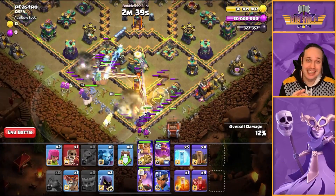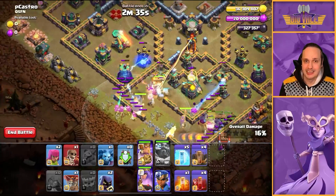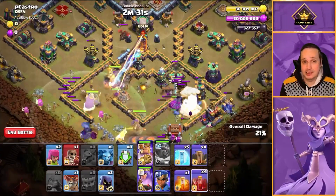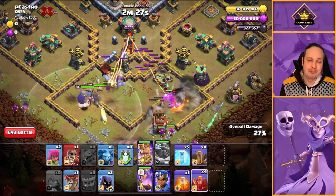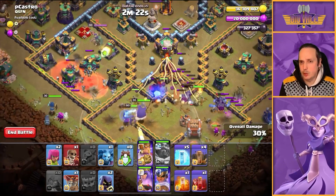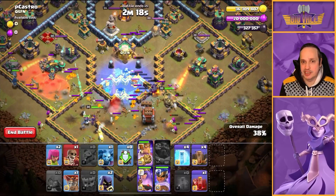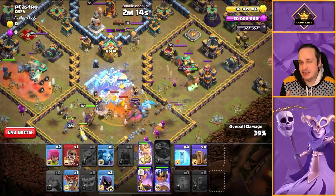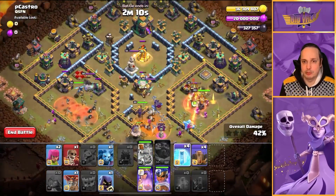We've got the King, Queen, and Warden moving in. Notice I've got an Air Warden — that was not on purpose. If I can do this with an Air Warden, you can certainly do it with a Ground Warden. That's what happens when you do LaLo in your Legends League. We've got the Log Launcher down opening up the walls. I didn't quite open the wall I wanted to, but fortunately the King and the Yak did move over to the right-hand side.